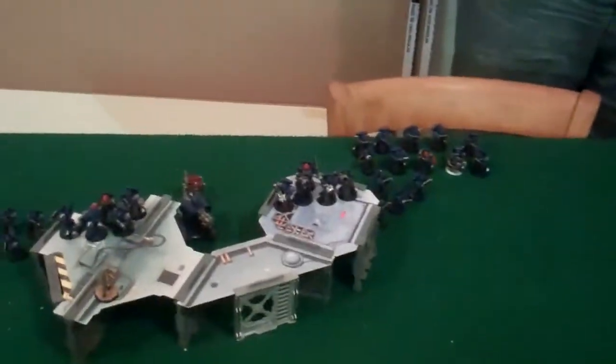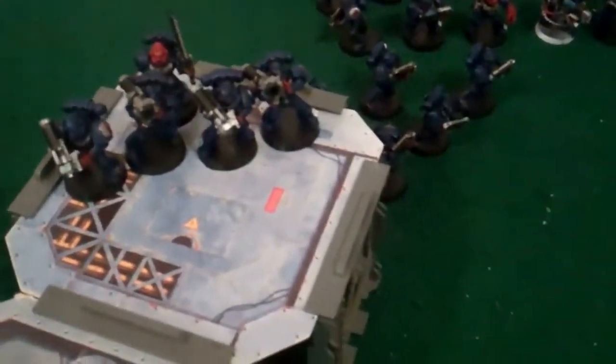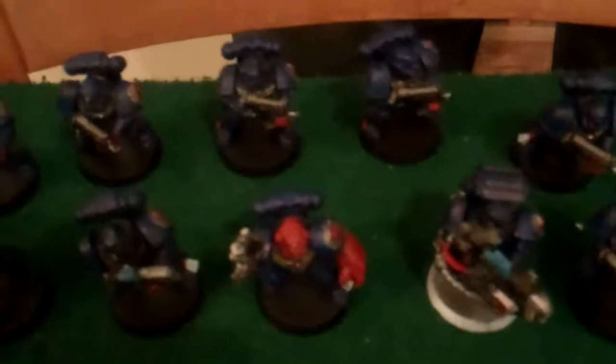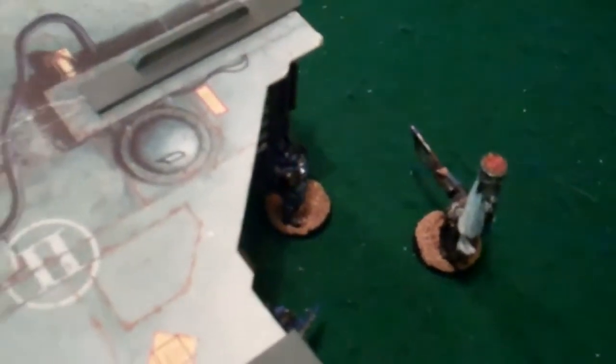We're in deployment now. This Tactical Squad is broken up a little bit, the Thunderfire's back there, and the Devastators combat squad — four missiles there, five guys there. This squad was initially up here but moved back toward the table edge. The Grey Knights are in the Land Raider Crusader, the Land Raider, Rhino, and Chimera are deployed, and my squad is over here really close to the objective to grab it.